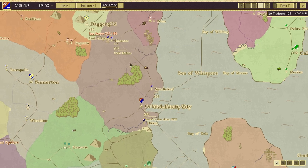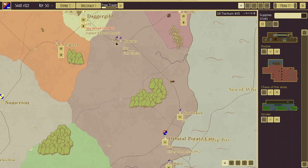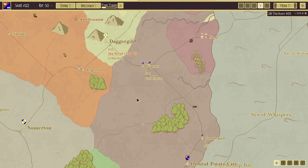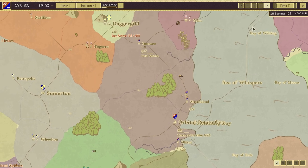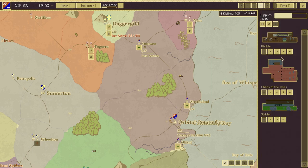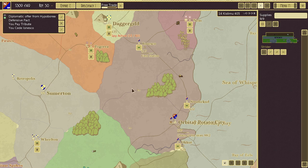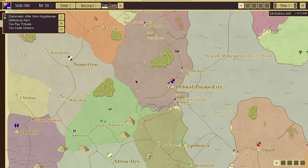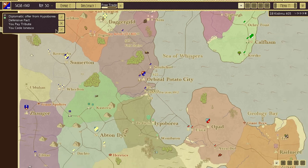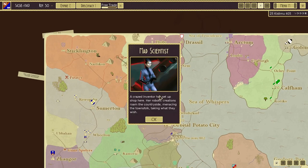Let's send everyone back to Orbital Potato City proper. Anything else we want to build? Port, garrison, field station. I think I do care about an extra field station — that would be nice for research purposes. Defensive pact from Hyporea — not a flippin' chance, my dude. You cede Ionesa? Absolutely no chance. What's this mad scientist nonsense? Her robotic creations roam the countryside menacing the townsfolk. Well, rather you than me, buddy.